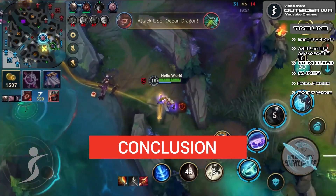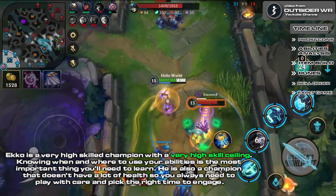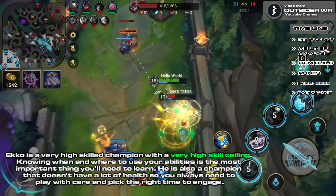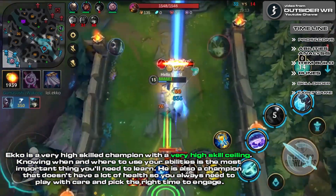Conclusion: Ekko is a very high skill champion with a very high skill ceiling. Knowing when and where to use your abilities is the most important thing you'll need to learn. He is also a champion that doesn't have a lot of health, so you always need to play with care and pick the right time to engage.